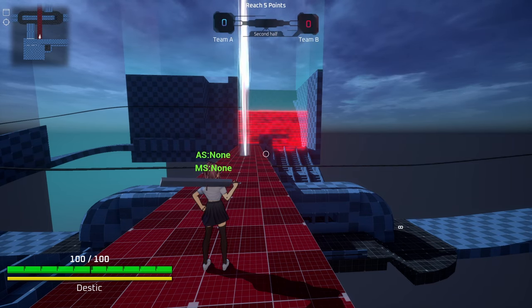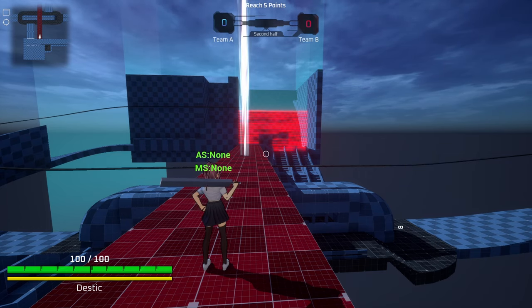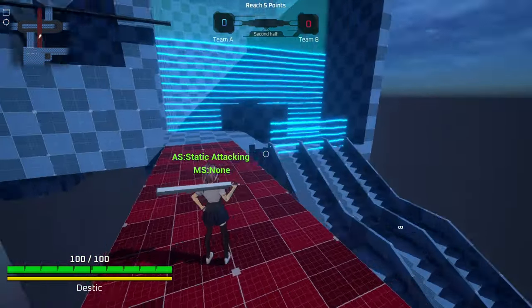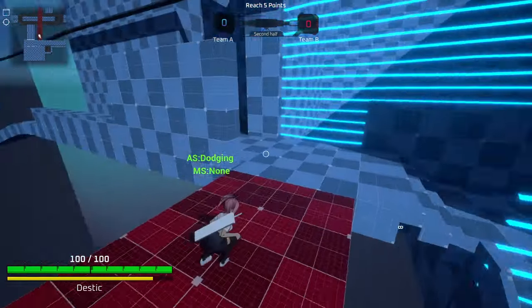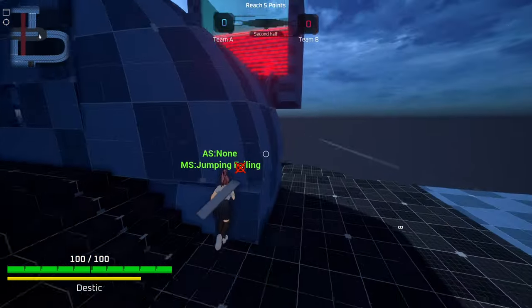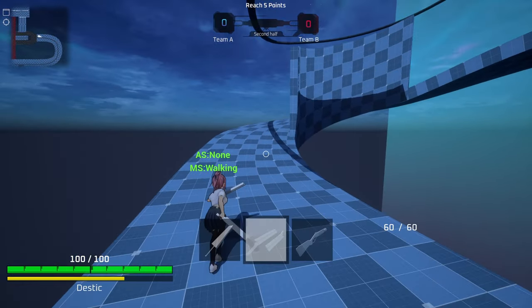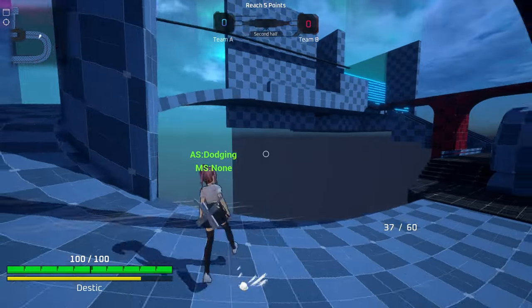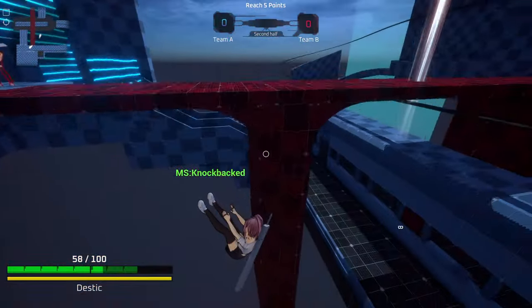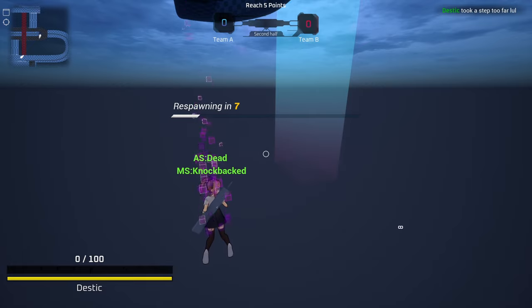One of the reasons this devlog took so long to make is the state system that I had to implement. It's a system where every player can always only be in two states at once, a movement state and an action state. This allows me to have specific rules for every state, such as direction to point, max movement speed, whether the weapon should be sheathed or not and much more. I don't have to repeat certain rules whenever I create a new feature and can ensure consistency throughout all mechanics. It was a crucial and necessary change for the future of the project, though it took a lot of time and dedication as you barely notice any visual difference.